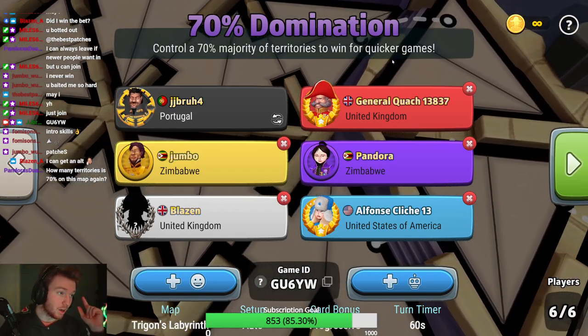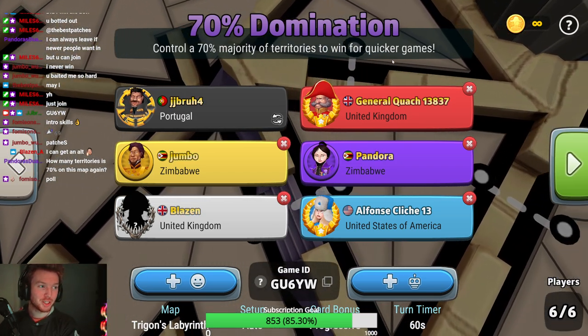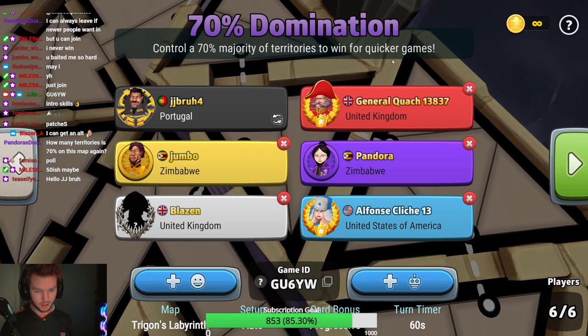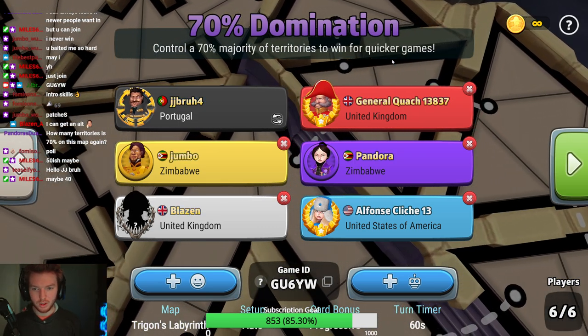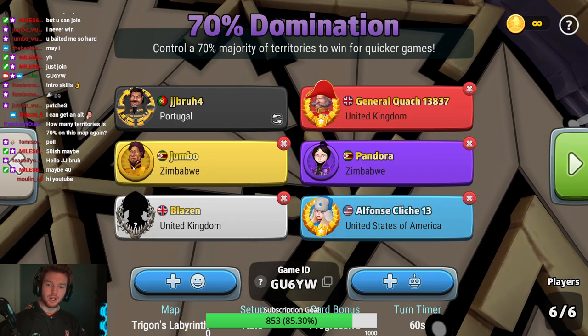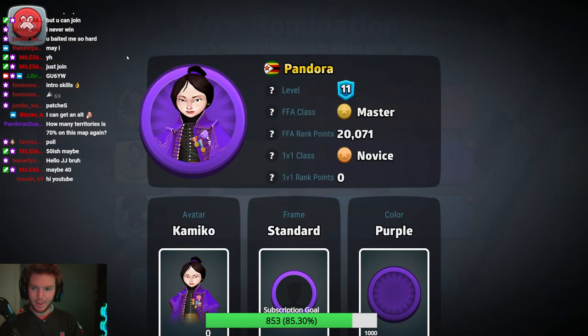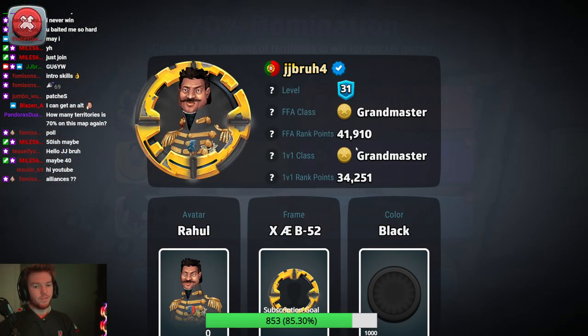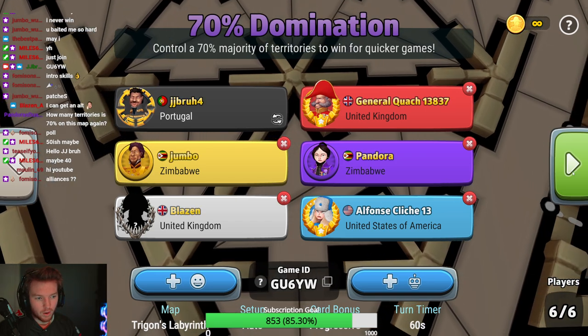Hello everybody and welcome to another round of 70 world domination. We're on Trigon's Labyrinth Progressive with blizzards on, no fog, no portals today. We've got General Quach, top grandmaster ranked 8th on the 1v1 leaderboard; Jumbo intermediate 8700; Pandora master 20,000; Blazin master 20,000; and Alphonse Cliche 13, entry level grandmaster 26,000. JJ Bruh is top grandmaster 41,900 on the FFA leaderboard, ranked 28th in the world and grandmaster ranked 23rd on the 1v1 leaderboard.